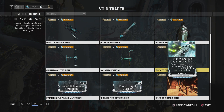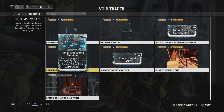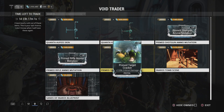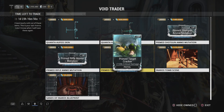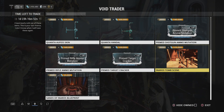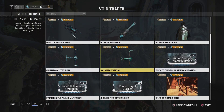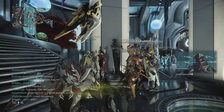We have Primed Shotgun Ammo Mutation, which is okay but not really that useful, and Primed Rifle Ammo Mutation, although there are a few cases where you'll use it — most of the time you're just going to be using Carrier. We have Prime Target Cracker, which is probably the best thing in this whole haul very easily, as it's used on all critical secondaries. We also have the Inaros Tomb Captura scene, which is wonderful — I think it's the largest of all the Captura scenes.